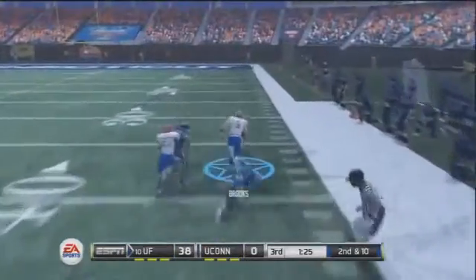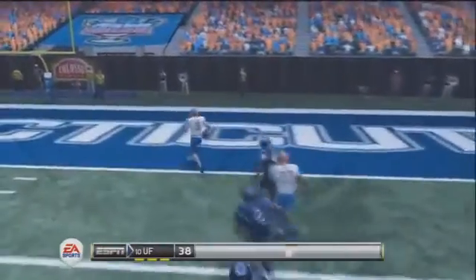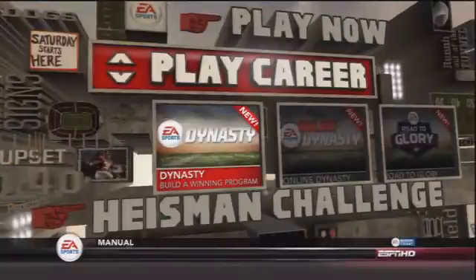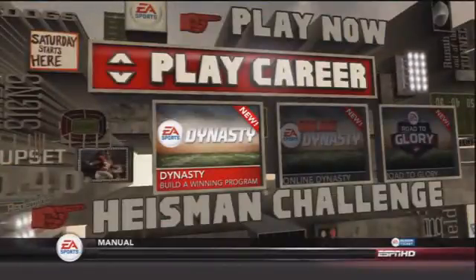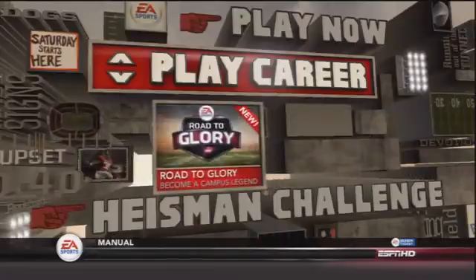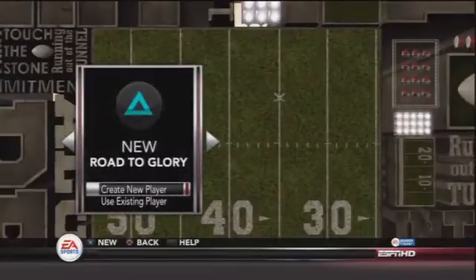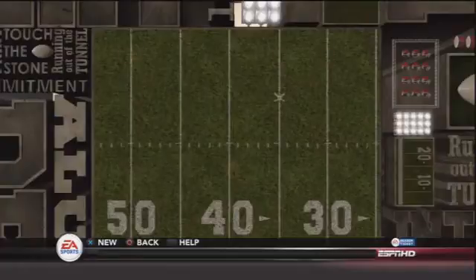On defense I've done a middle linebacker, that was a lot of fun. But right now I'm thinking about either doing a 3-4 outside linebacker, like a rush linebacker — I think that would be a lot of fun to play as. Or perhaps a safety or a corner. I tried playing corner once last year just to test it out and it really wasn't all that much fun, but I think when you put the game on Heisman difficulty it gets a lot more challenging and a lot more enjoyable.